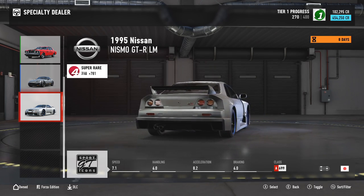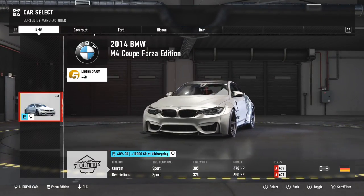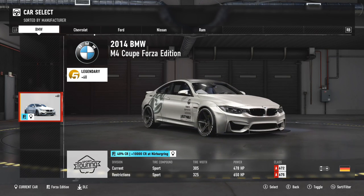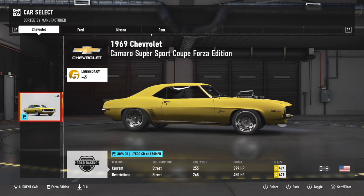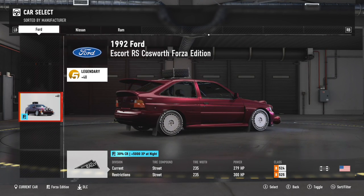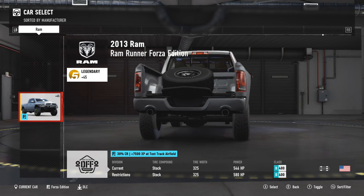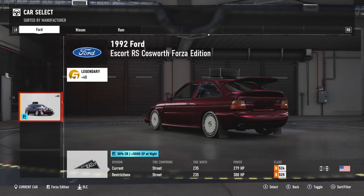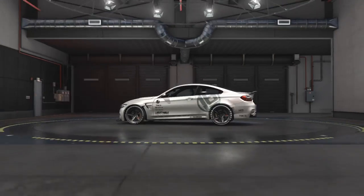I didn't even start the game yet, but I have quite a few cool cars because I'm a VIP member. I've got a wide body M4 BMW — it's pretty. I've got a nice Camaro with a blower on it, a Cosworth Escort, a wide body GTR, a Ram Runner. Pretty cool cars. I'm not going to be using them right away because when you start the game you're going to start with worse cars, but we'll find out.